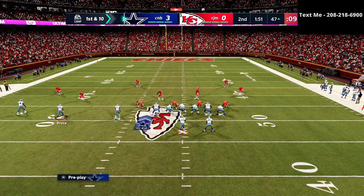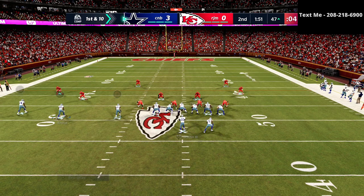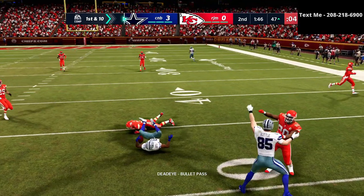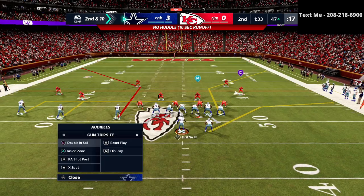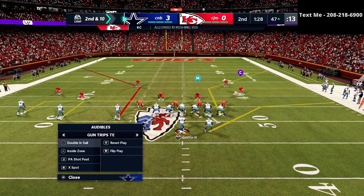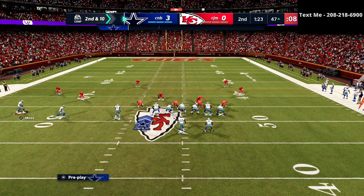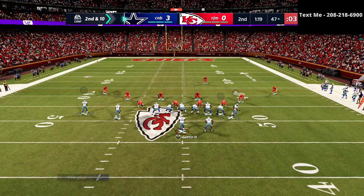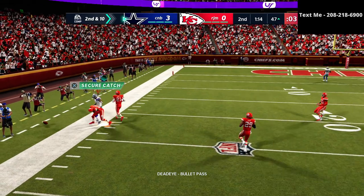Right here I'm going to go to a simple play out of the drive post — just designed to force him to respect that. He's kind of sticking with the cover three, so I'm actually going to shift to this doubles inside sail route. This is one of my favorite routes against cover three. I'm just looking for that circle receiver to get some nice separation.